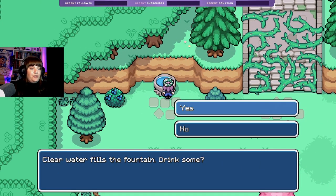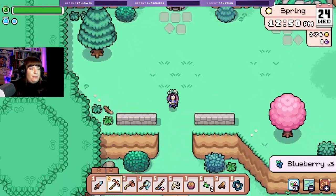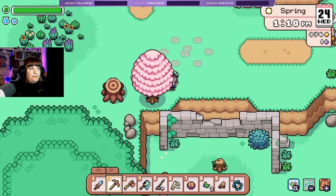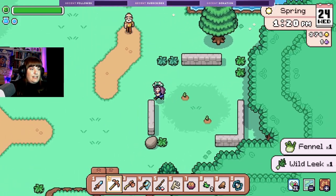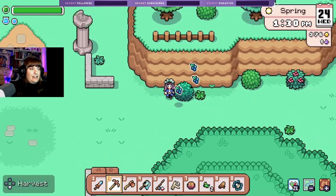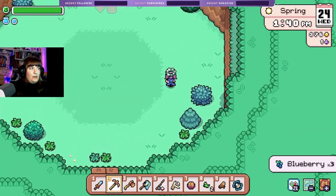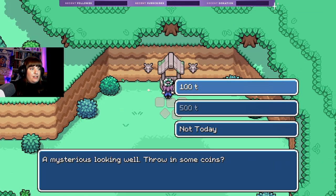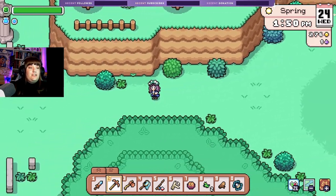These things — this is why I came up here, because I remember that this existed. 'Clear water fills the fountain — drink some.' Yes! Nice, we got full energy. Is there also a blessing one hidden nearby? There we go. I'll take these — I think there was another statue thing. Yes there was! I need to collect all the berries, always get all the berries. 'Mysterious looking — throw some coins in.' We can only do a hundred. Two copper — that's not bad.